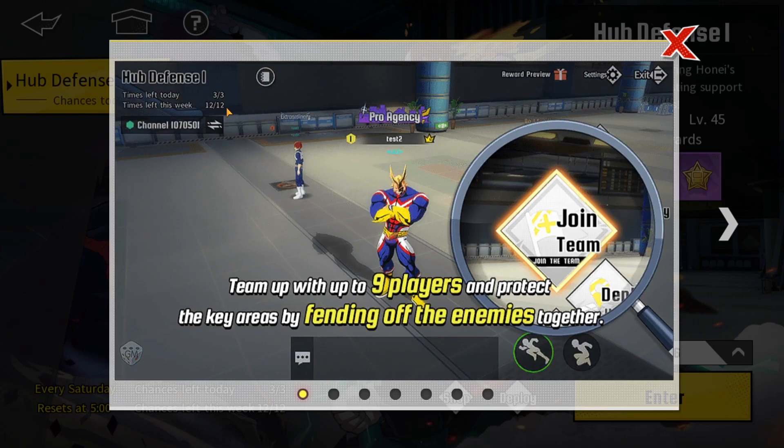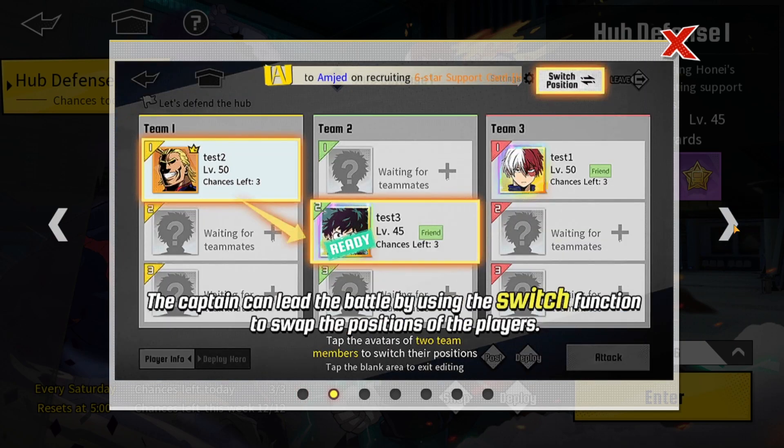In a week you can actually do it 12 times, so make sure to do it on a weekly basis as well. Basically you're going to be teaming up with nine players and protecting key areas by fending off enemies together. You're going to be fighting enemies and protecting certain objectives. The captain can lead the battle by using the switch function to swap the positions of players — tap the avatars of two team members to switch their positions, and tap the blank area to exit editing.